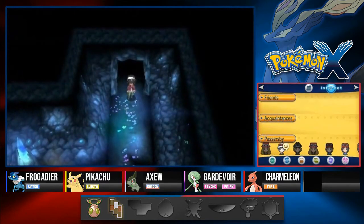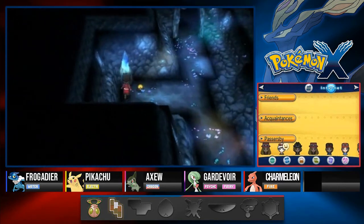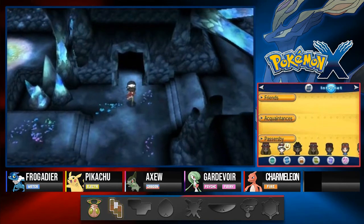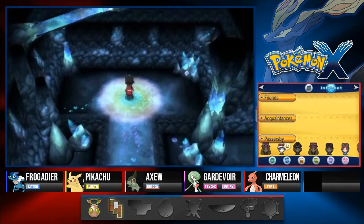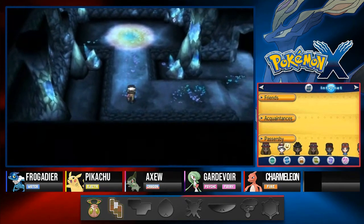If you look at the reflection on the wall you'll find a secret entrance right there. Let's go take a look at this place — and look at that, there is an item right there! We found ourselves TM74 Gyro Ball — a very good move for Steel type Pokémon. The slower your Pokémon is, the stronger the attack will be. This area is special but there really isn't anything else particularly notable about it except the Gyro Ball TM.